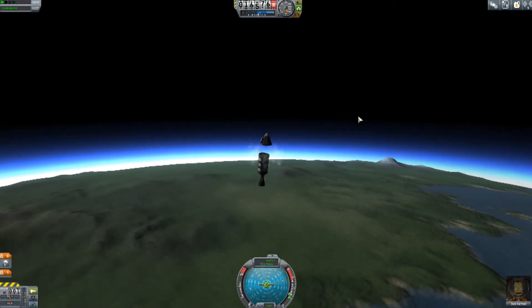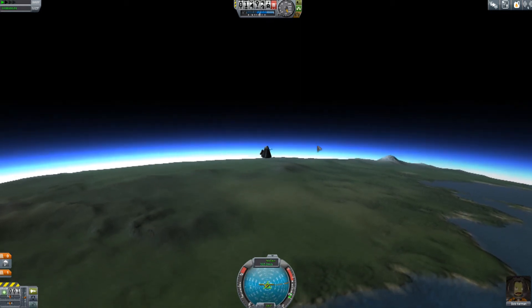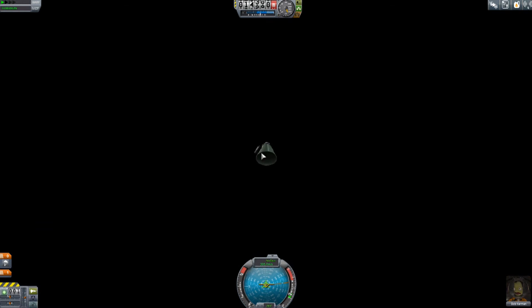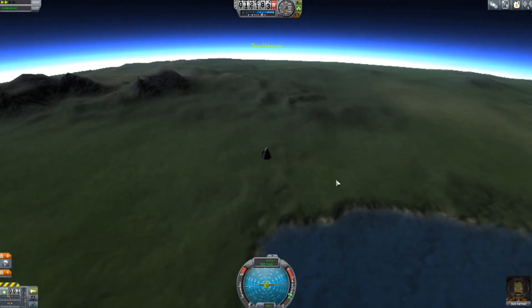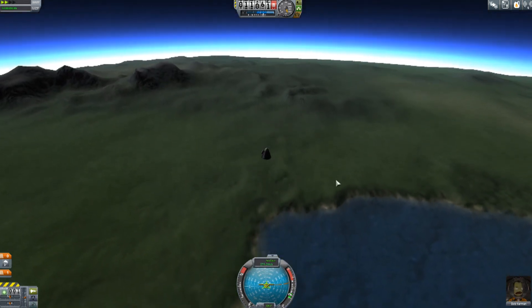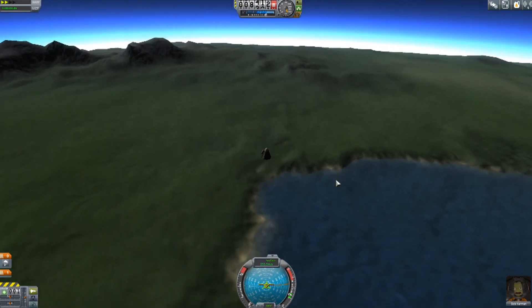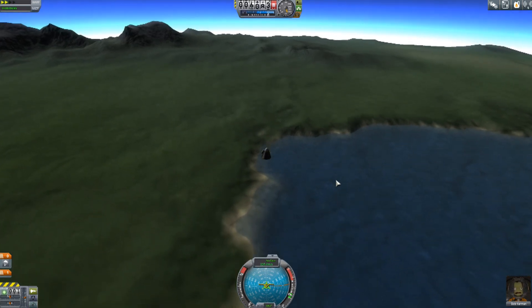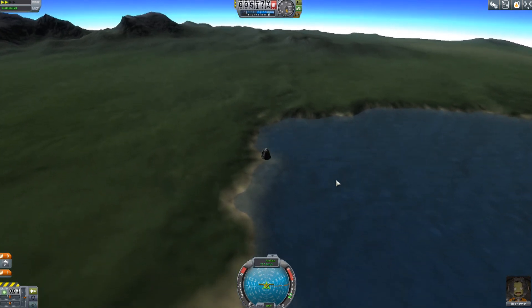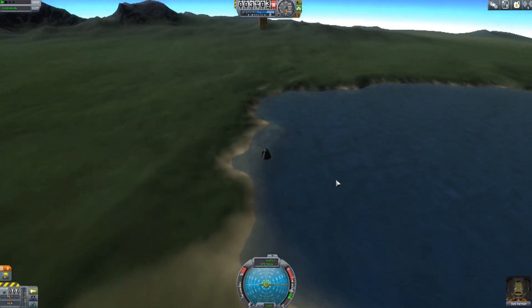Let's go ahead and jettison our stage. I'm curious whether this bottom surface counts as a heat shield, because if it does, we don't need one. We're entering the atmosphere — let's speed this up. We got a bit of science out of that, but not very much. That's really my bad. We'll get down to about 5,000 meters, then I'll go ahead and deploy the chute to slow us down a little bit and give us some drag.